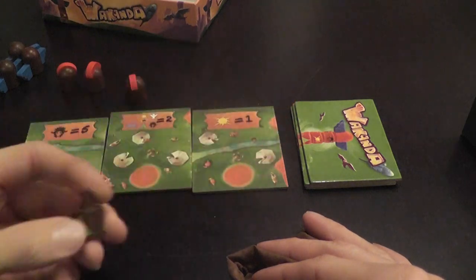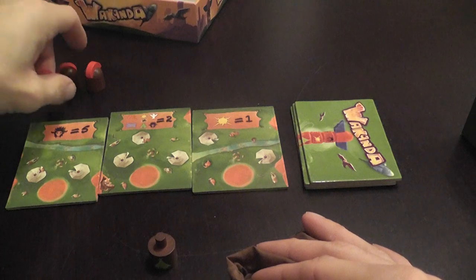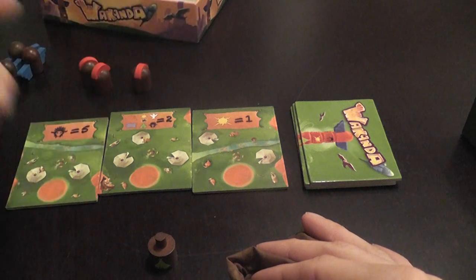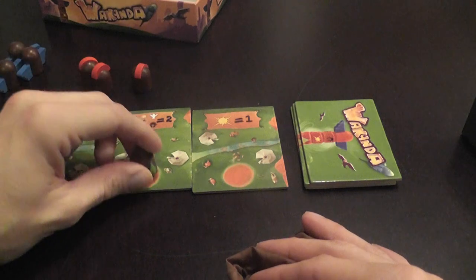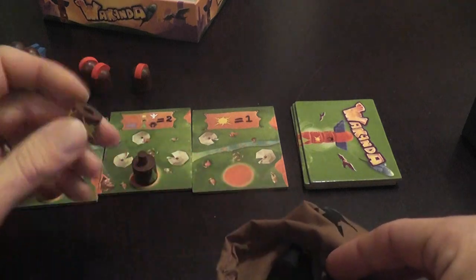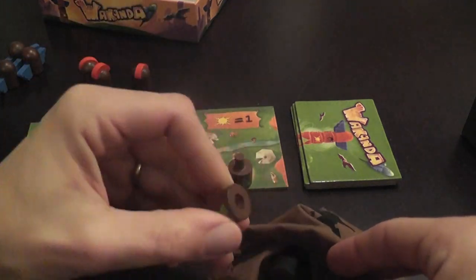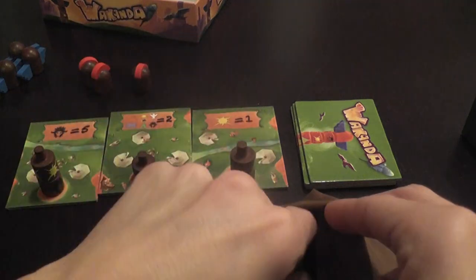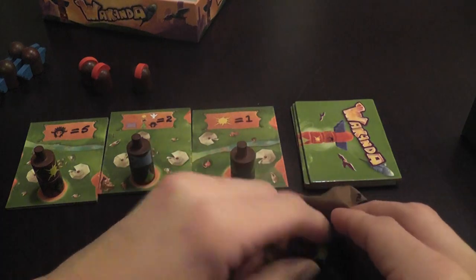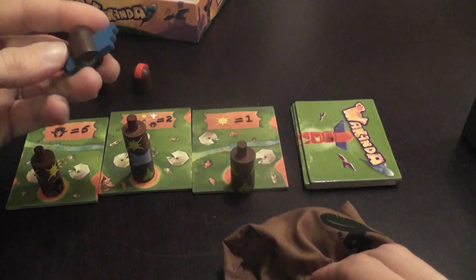Once you draw a section, you can choose either to place it on a totem pole, or to save it and instead place one of your totem pole heads on one of the existing totem poles. Placing a head is not an available option at the very beginning of the game. So it's my turn, I do this, next player does this, following player does that, and so on.